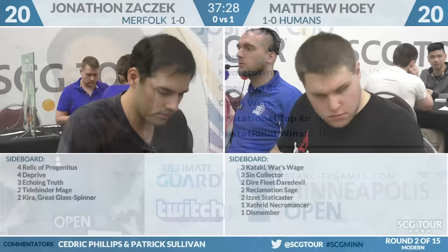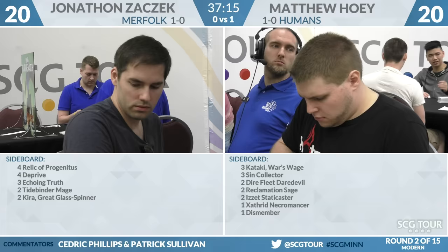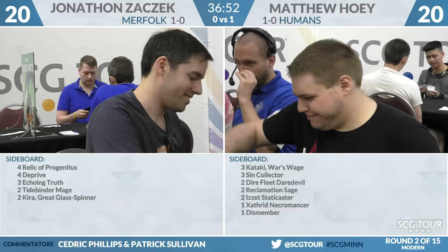We are back — Cedric Phillips and Patrick Sullivan here in the booth watching Jonathan Zaczek, better known as Nikachu, second place at Grand Prix Vancouver a few years ago, playing Merfolk against Matthew Hoey playing Humans. Nikachu's sideboard: four Relic of Progenitus, four Deprive, three Echoing Truth, two Tidebinder Mage, two Kira Great Glass-Spinner. The Tidebinder Mages are good if it's a raw race. For Matthew Hoey: three Kozilek's Return, three Eidolon Collector, two Dire Fleet Daredevil, two Reclamation Sage, two Electrostatic Caster, a Zathard Necromancer, and a copy of Dismember. Reclamation Sage is above board for tagging Aether Vial and Spreading Seas.